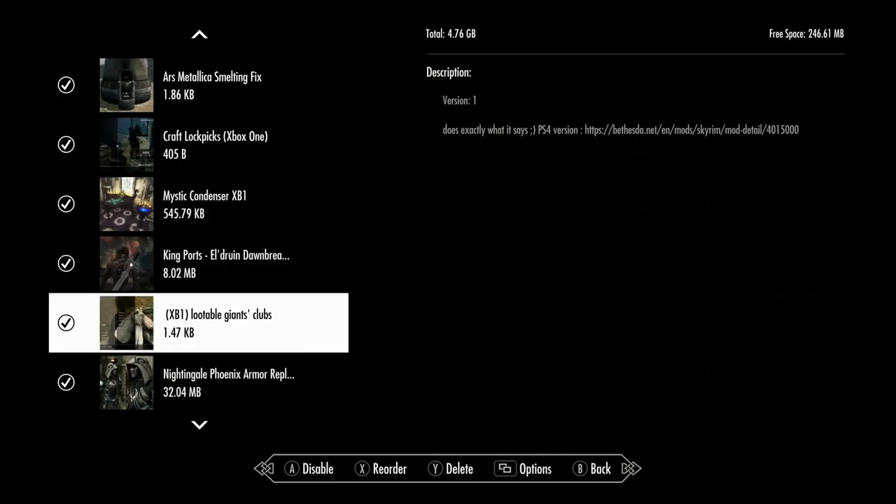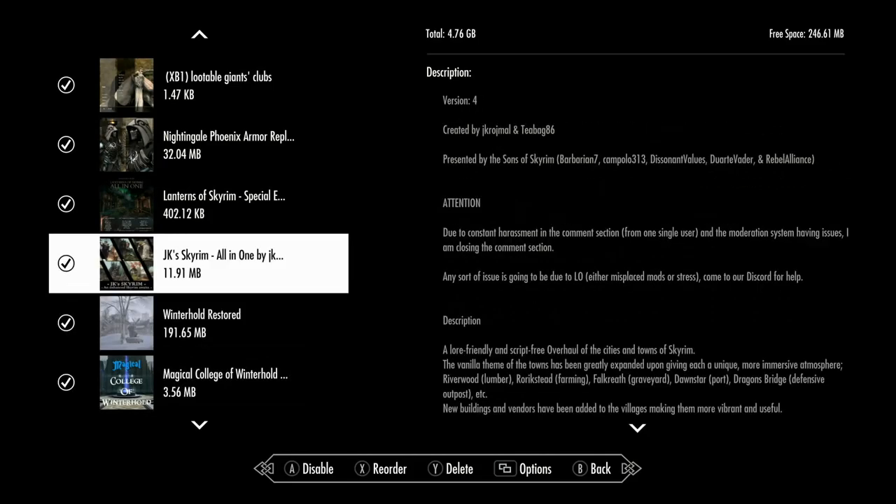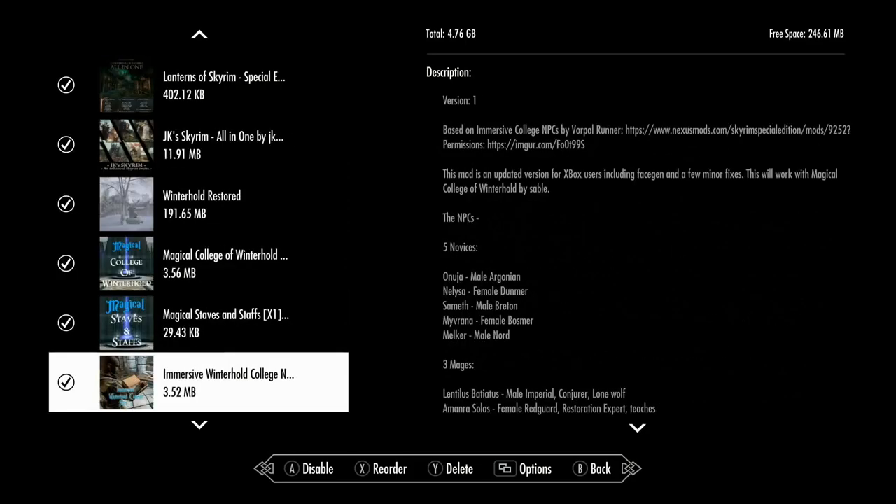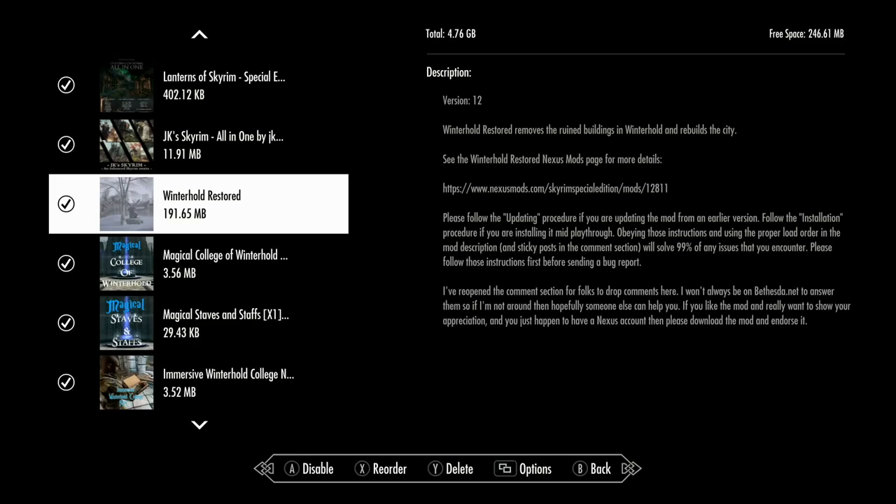Lootable Giant Clubs — there are mods that let you equip and use a giant club, which would be hilarious. Winterhold Restored is cool — I always thought Winterhold should be better than it is. It's a big mod just to restore Winterhold, but you had the space for it, so choosing what you want out of your game is what matters. Lots of Arthmoor stuff, Cutting Room Floor we talked about, Storefronts looks cool, and then the Paarthurnax Dilemma.